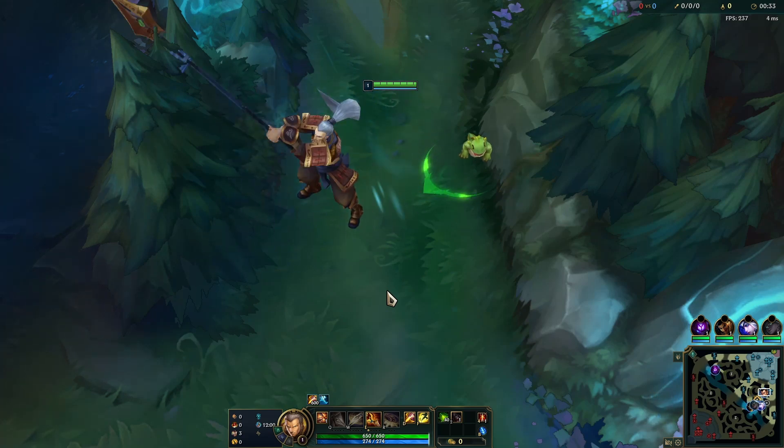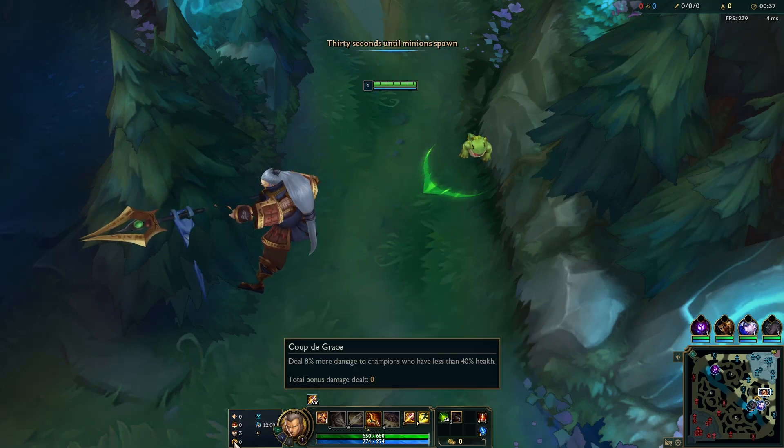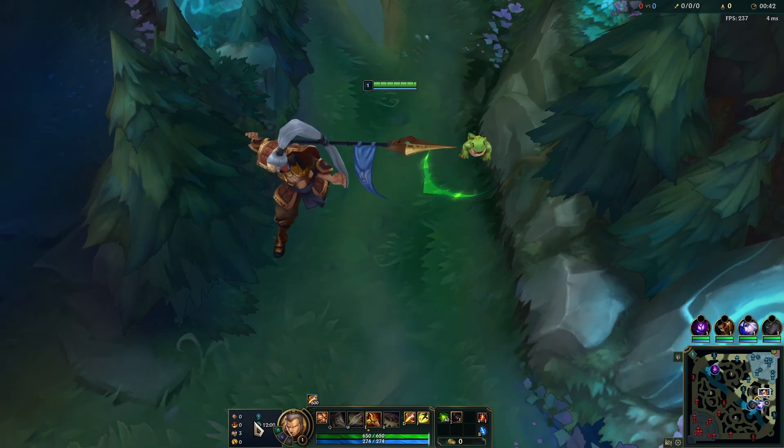What's going on guys? We are playing Xin Zhao in the jungle. For runes, we're running Conqueror, Triumph, Alacrity, Coup de Grace, Magical Footwear, Attack Speed, AD and Health.